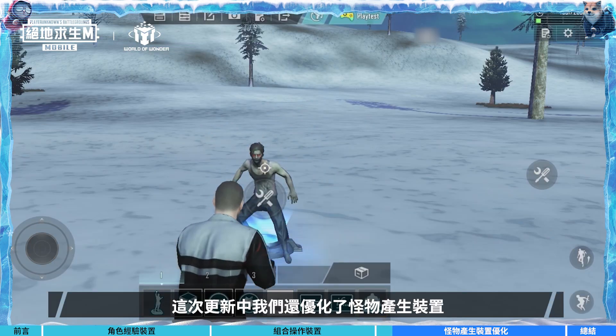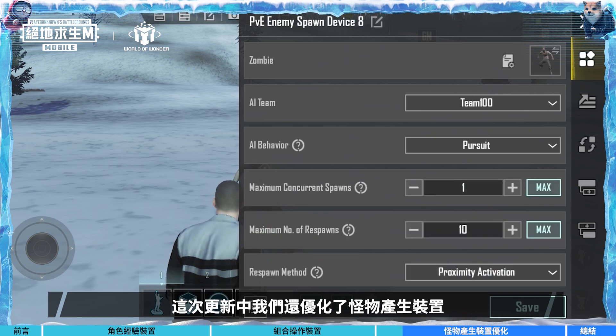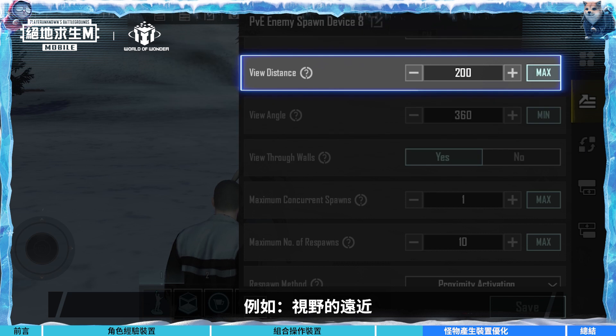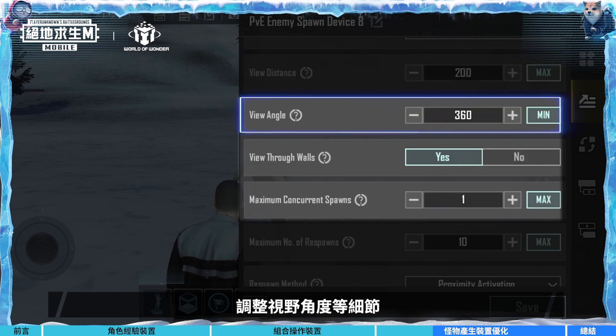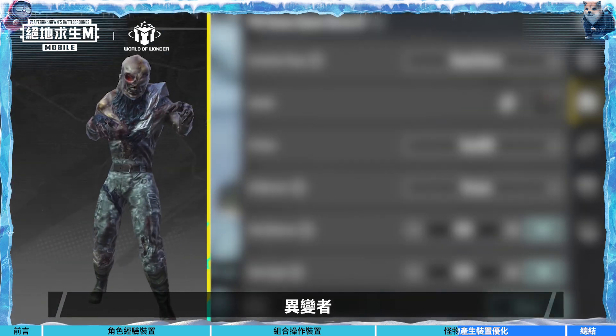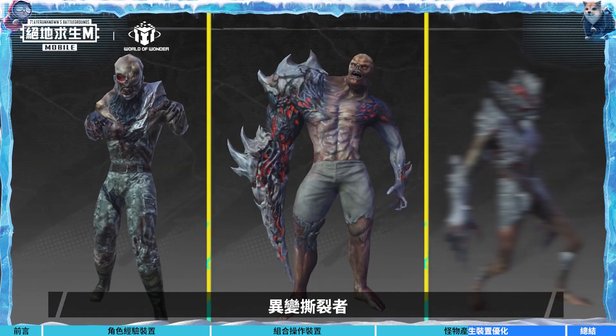In this update, we've also improved the PvE devices. Creators can now edit PvE enemies' sight, such as the distance and angle of their vision. Furthermore, we've also added three new enemy types: Mutants, Berserkers, and Rippers.